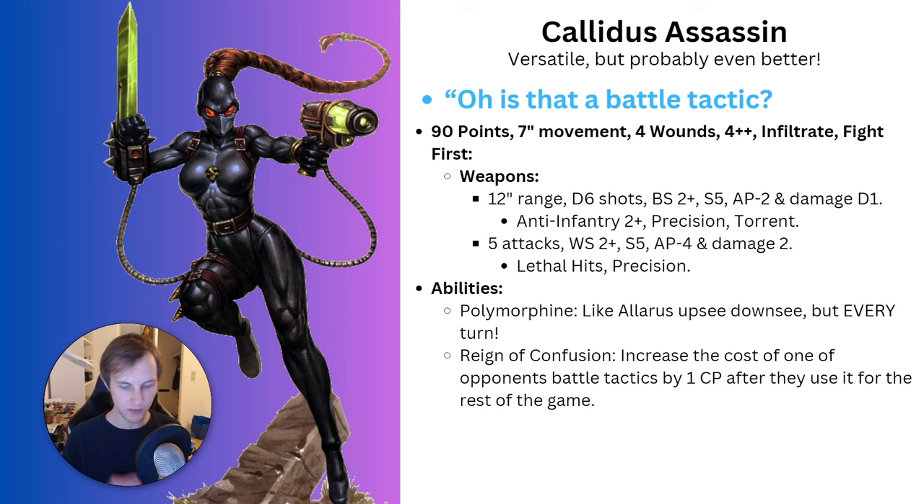A commonly asked question: why can the Callidus do this turn 1? The wording on the ability does not say she goes into strategic reserves - it simply says you pick her up and put her back down in your reinforcement step. Strategic reserves and normal deep strike don't allow turn 1 deployment, but this ability does because of that specific wording. Her last ability, Reign of Confusion, increases the cost of one of your opponent's battle tactic stratagems by one command point after they use it for the first time - and that lasts the rest of the game even if she dies.